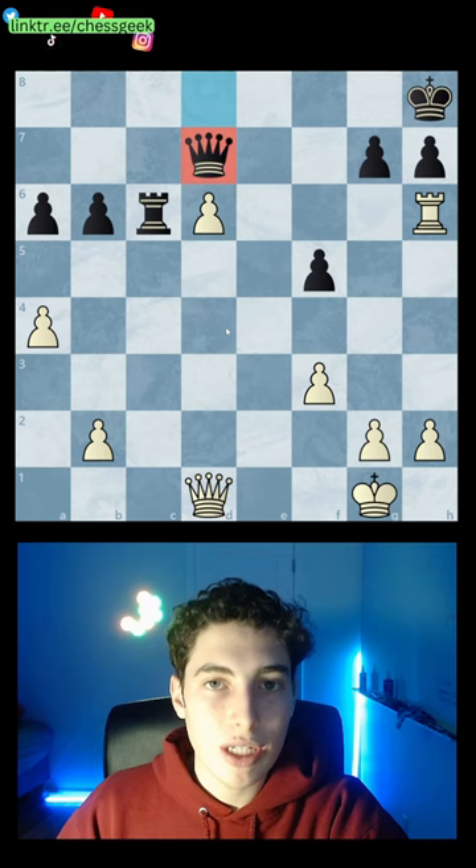Alternatively, if they play for example queen to d7, we can go rook to e6, continuing to put some pressure, and if they take we push and we continue to promote. A very nice double rook sacrifice here to make progress.